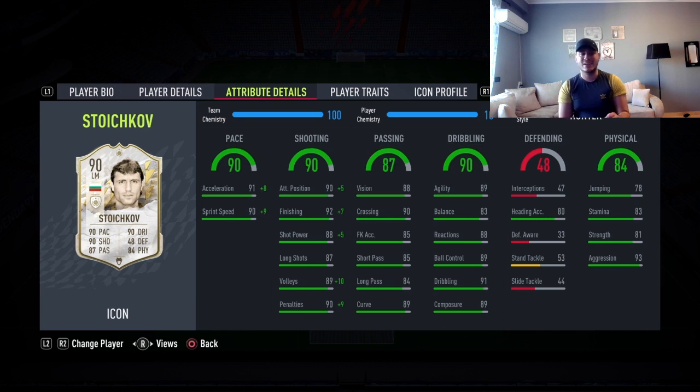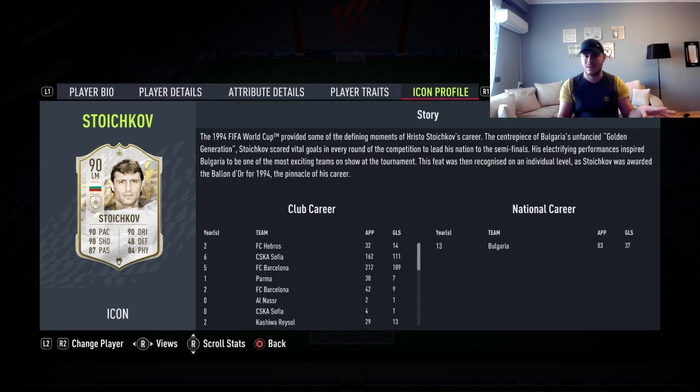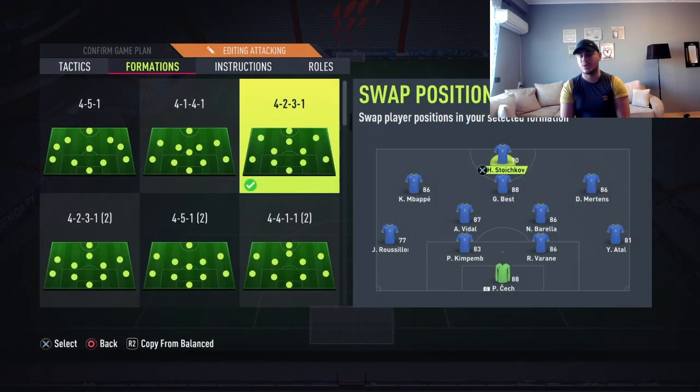The only thing I really don't like is that he is a left wing and you have to use him as a striker, but only when you make him play on tuck chemistry. Other than that, he's an incredible card. He had an incredible international career and career with clubs. Hristo Stoichkov really did it in his time — a Ballon d'Or winner, he played with Barcelona and even played for my favorite team Parma for one year. In my formation, four-two-three-one, he's going to be my striker.